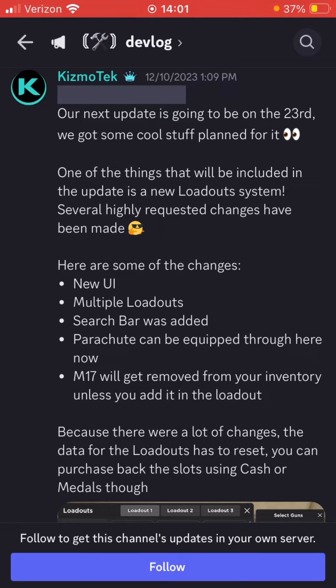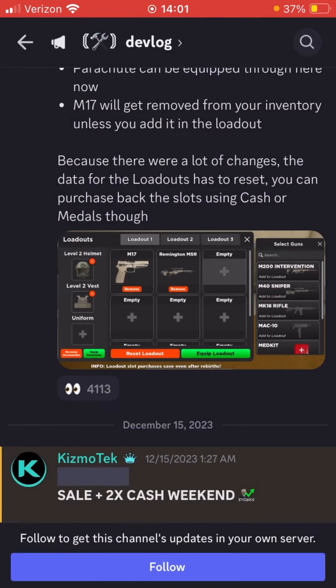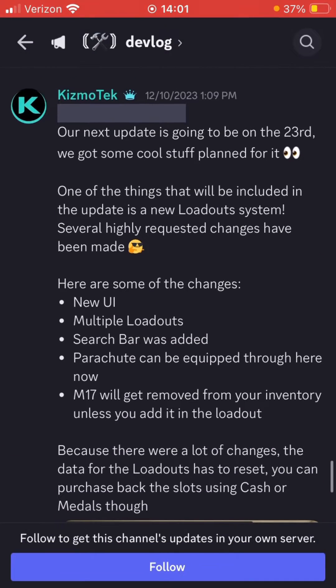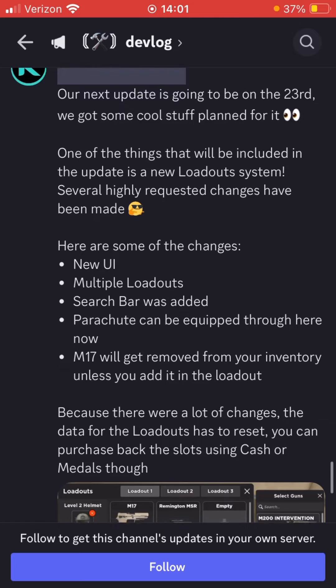Hey guys, welcome back to another short video. War Tycoon just released a new leak, you can see it right here. There are a few things that are going to be added: basically there's going to be multiple loadouts, a search bar, and then my favorite — the parachute can be equipped through here.